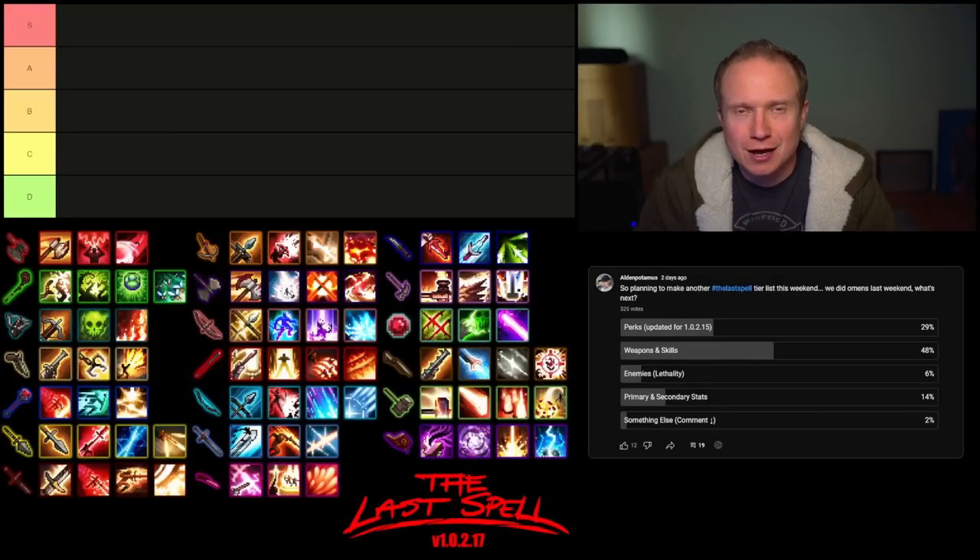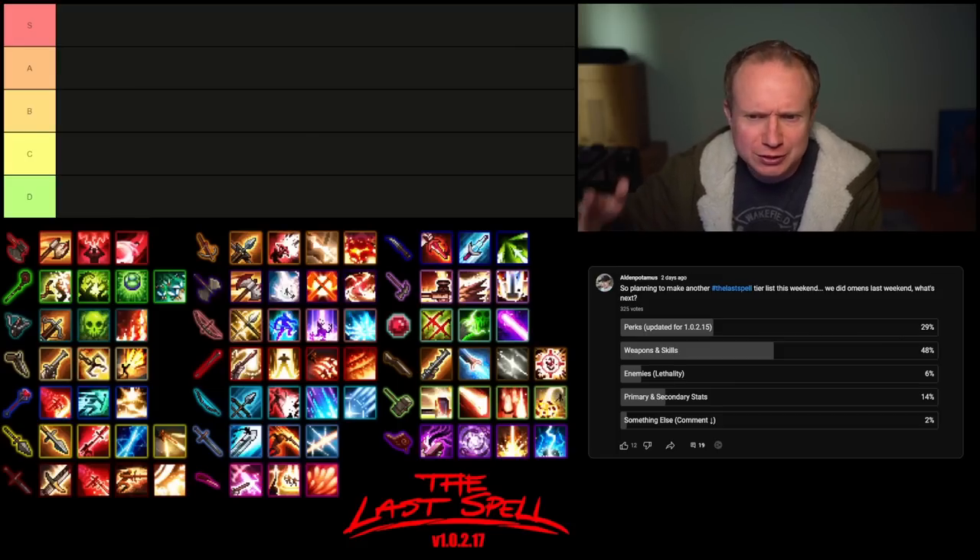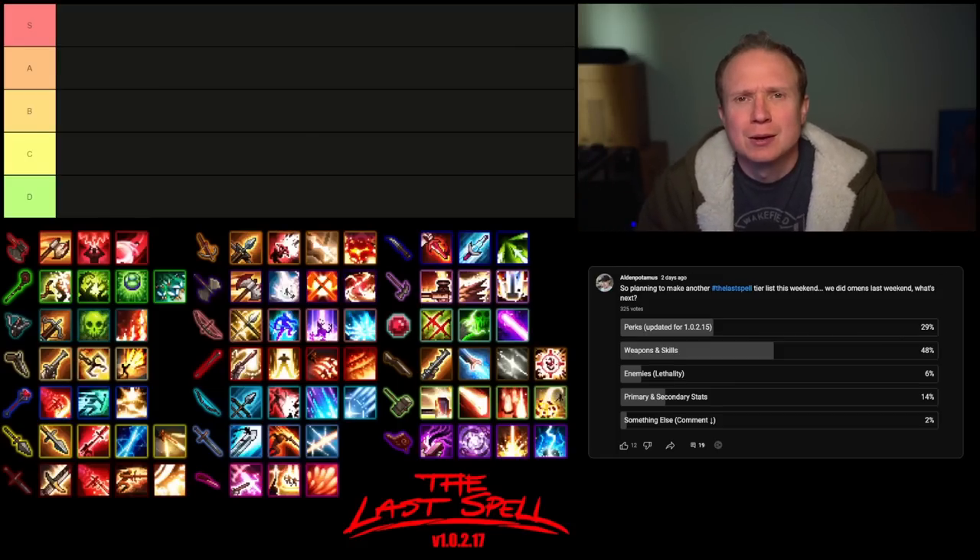The votes are in, it's time for another tier list. This week y'all voted for weapons and their abilities, so I have color-coded them, tabulated them, made them gridified all pretty like, and it's time to start talking about the weapons and abilities of The Last Spell.